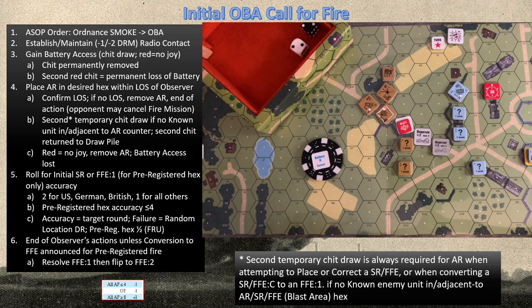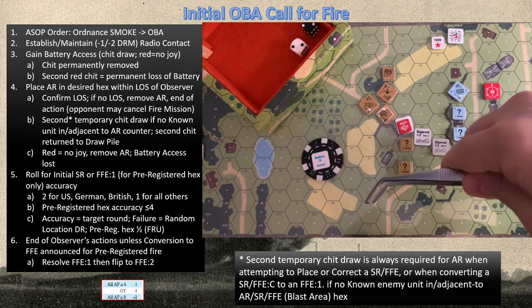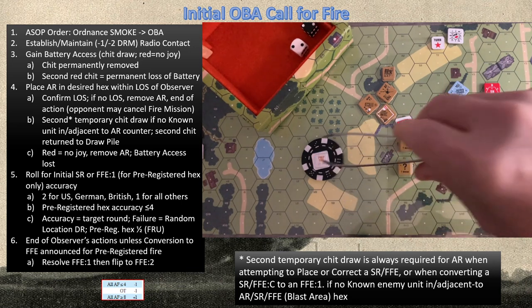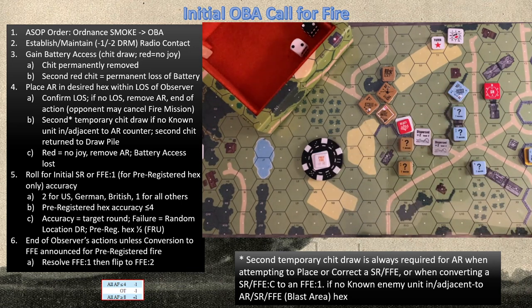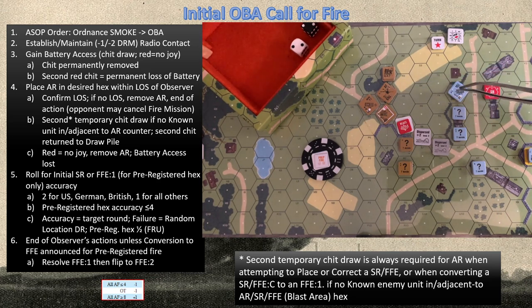The 7-0 is marked as having fired with a prep fire counter. Remember, calling an OBA or spotting round is not a concealment-loss activity, so he's perfectly entitled to keep his concealment. Assume that in the intervening prep fire phase nothing else has happened — the gun is just getting into position. We're going to the defensive fire phase to let the Germans do their business. We need an eight or less for contact.